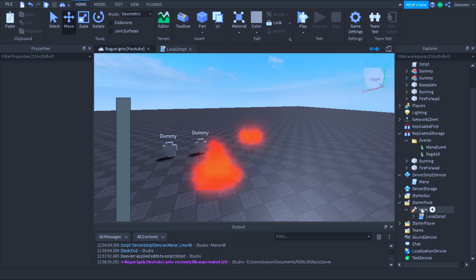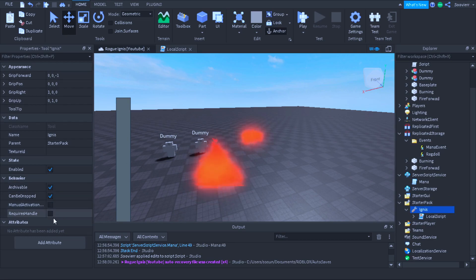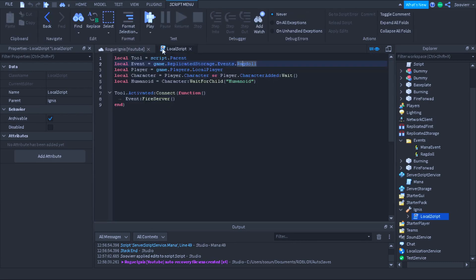Now we're going to go to StarterPack and make a tool — make sure 'RequiresHandle' is off. We're going to go to our local script. Inside the local script we're going to locate our tool with script.parent, locate our event which would be ragdoll, then locate our player, character, and humanoid. Pretty simple and straightforward. Now we're going to do tool.Activated:Connect(function) and fire the event.